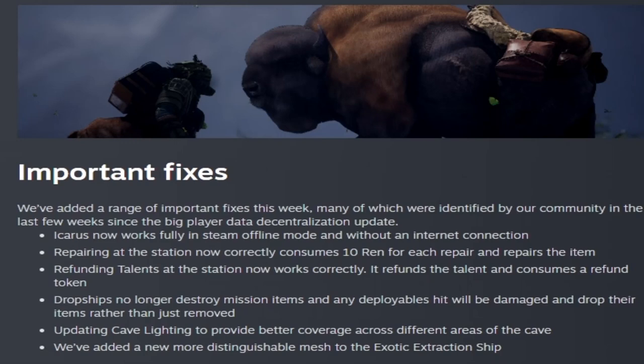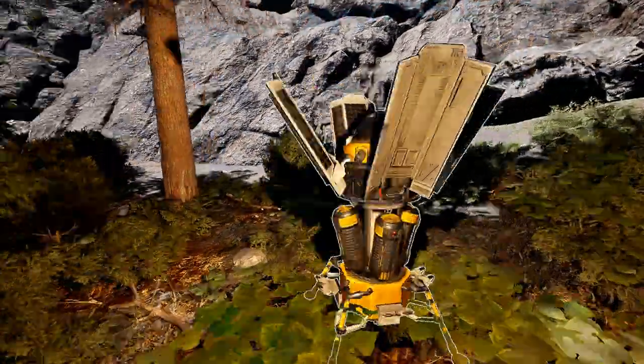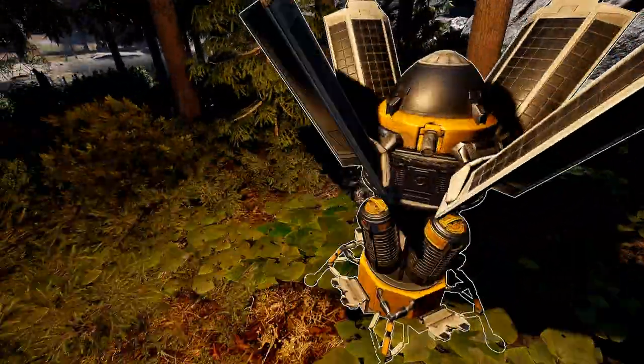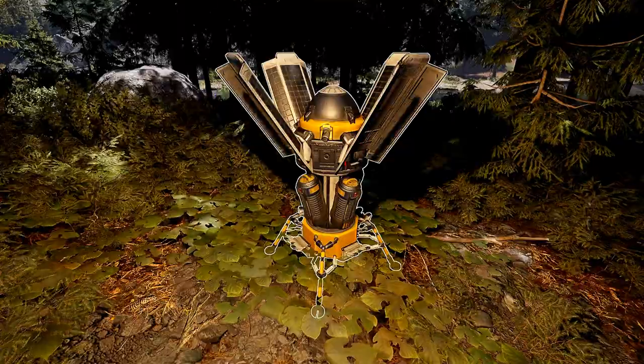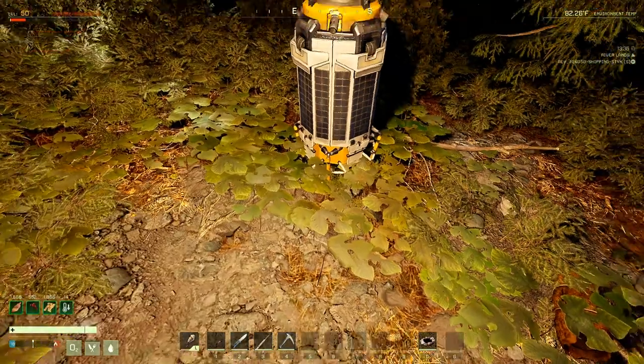They updated the cave lining to provide better coverage across different areas of the cave, and added a more distinguishable mesh to the exotic extraction ship. This is what the OEI looks like whenever you drop it down now — this is how you upload your exotics. It has a new texture. All you've got to do is put your exotics in here and hit close to the station.